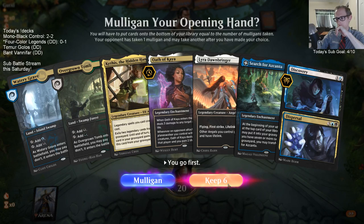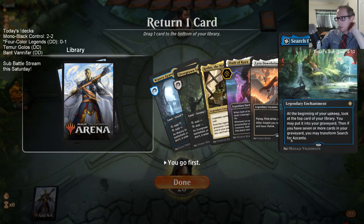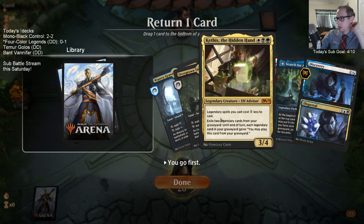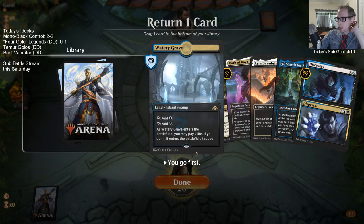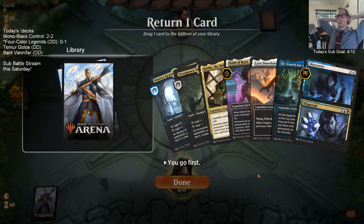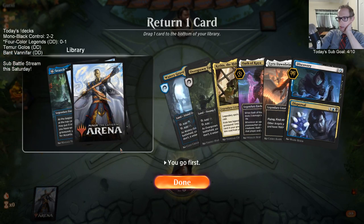As'Kanta and Discovery could certainly help us. I think I'm going to keep Discovery. We need to keep one of Discovery or As'Kanta. I think we want these other three cards plus our two lands. It's like which one do we want to play on turn two - Discovery does a better job of finding white mana immediately, while As'Kanta is a slow burn over time. Let's keep Discovery.